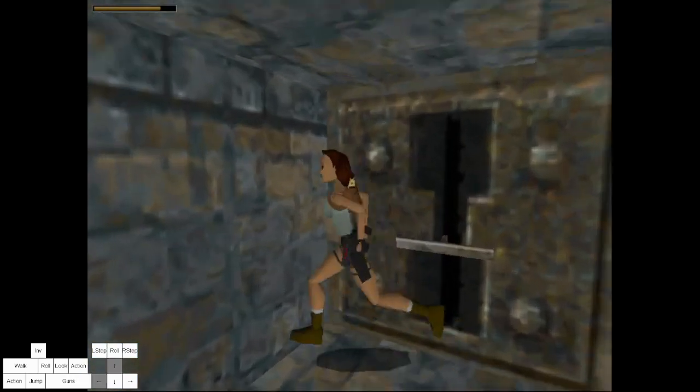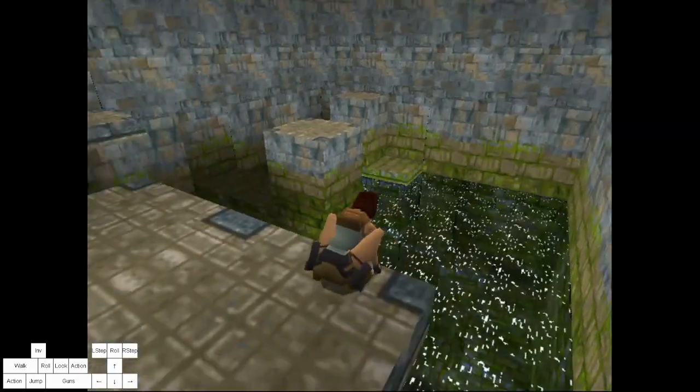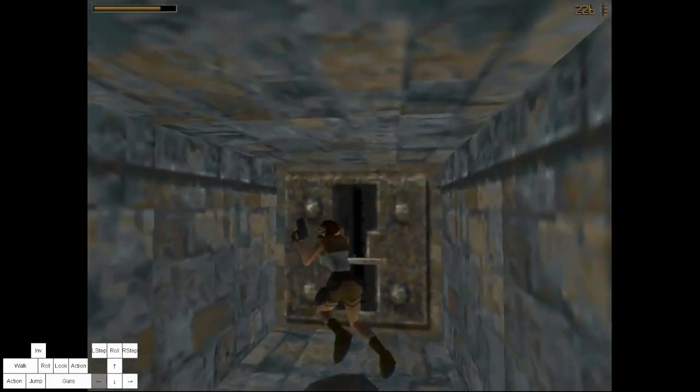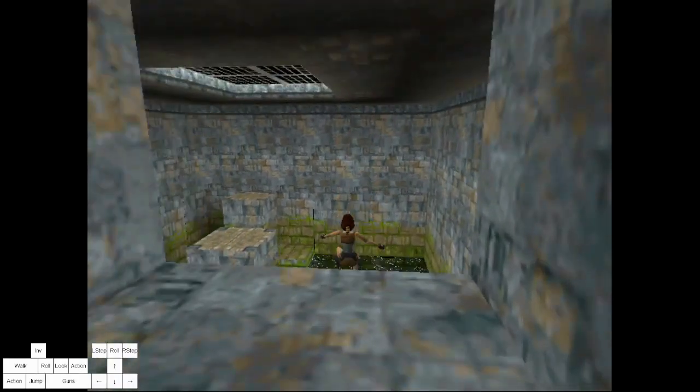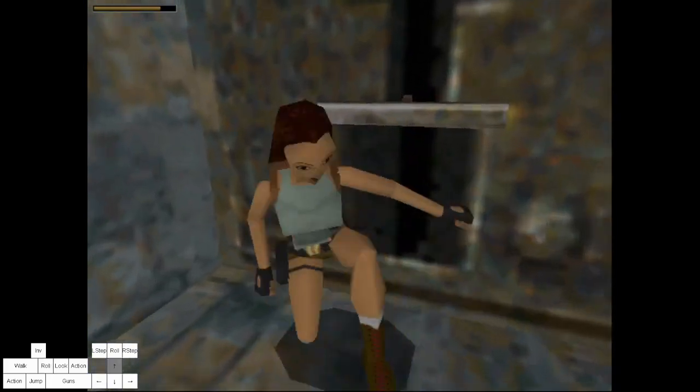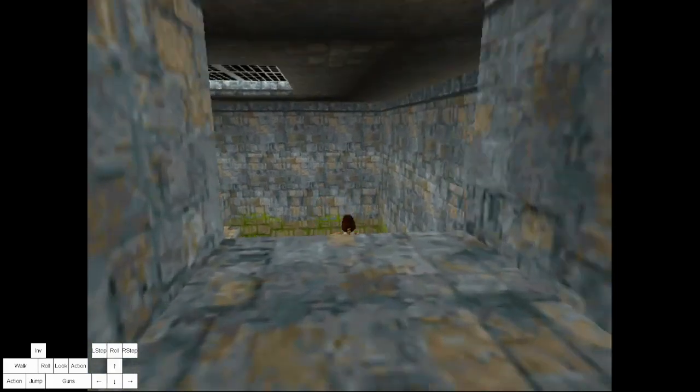Rolling vs turning. Using a roll to turn around is slower, which is why you want to turn normally off levers and in situations similar to those shown in the video. You can do a normal turn or hop back with a turn depending on the sequence. Sometimes the roll might make a sequence more comfortable, but keep in mind it will most of the time be slower.